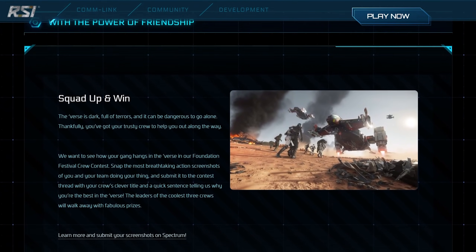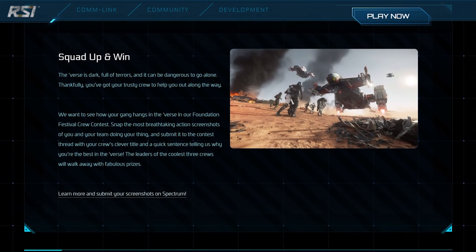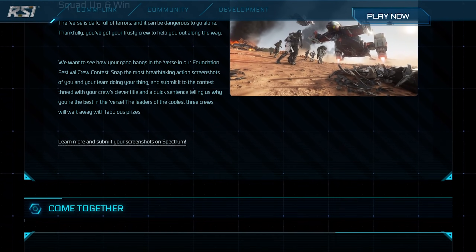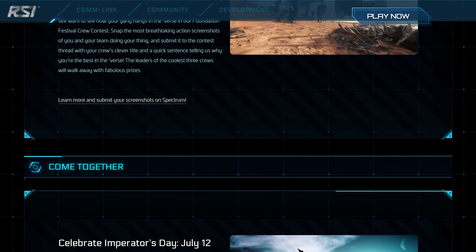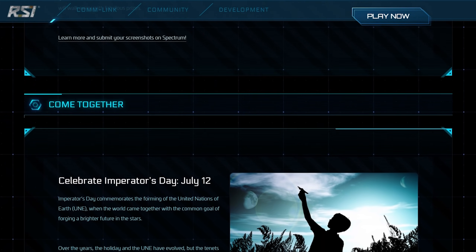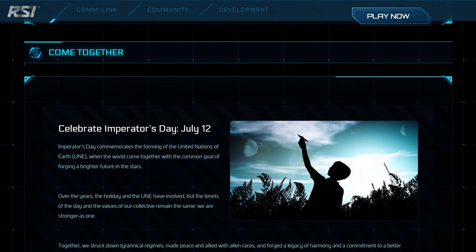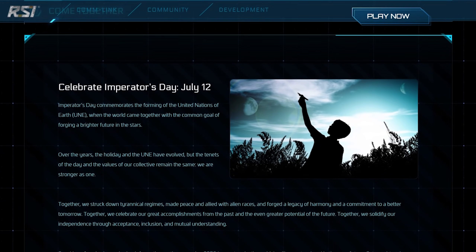There was also a screenshot contest to win ships, having players snap a shot of their crew or group action — it's all about people and crew gameplay coming together. As part of this there was some in-lore action with Imperator Day, and maybe mid-month we'll see what the new Emperor Addison has been doing and whether she's affected the universe while she's been in charge of humanity.